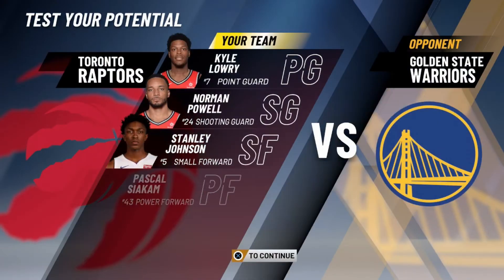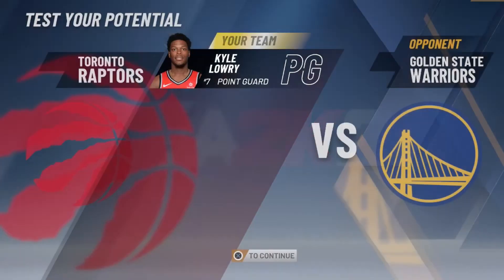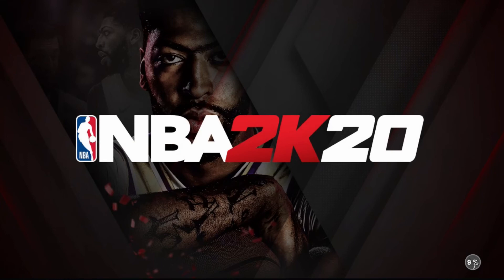That's pretty much it for badges. Now let me choose a jumper — it really is all personal opinion, but I'm gonna use Kyrie for my center. It really doesn't matter that much because you're a center.